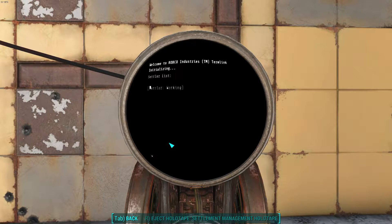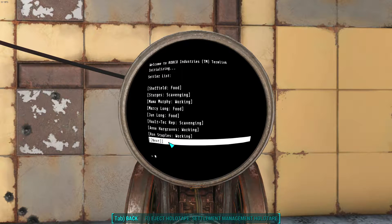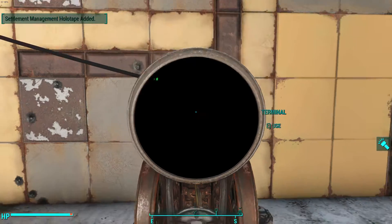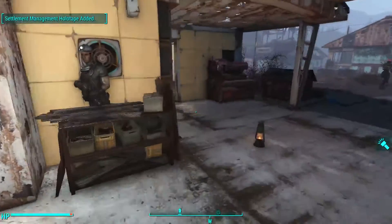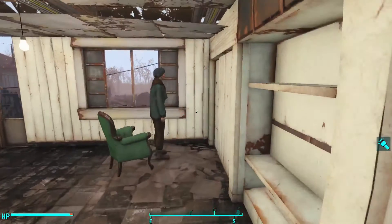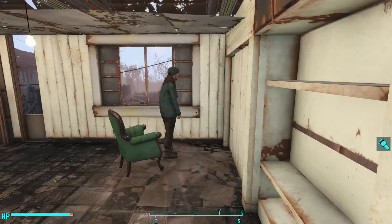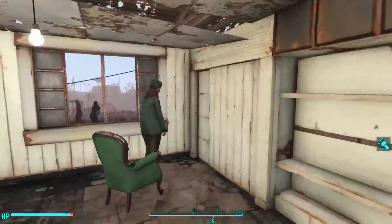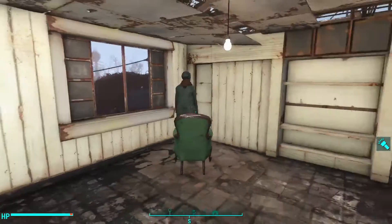Now, let's go back to Mama Murphy. It says that Mama Murphy is working. But let's go take a look at her. She's not working. She's standing in this corner looking at a blank wall. Well, in a different playthrough of mine, I managed to assign Mama Murphy to a scavenging station, and she worked. She actually scavenged and she pulled out her gun and walked around.